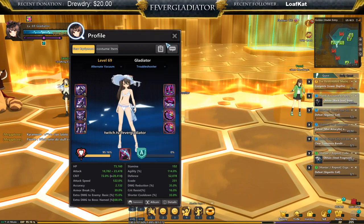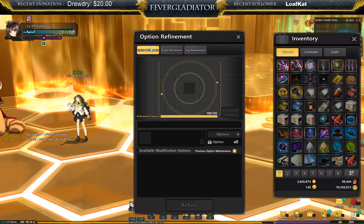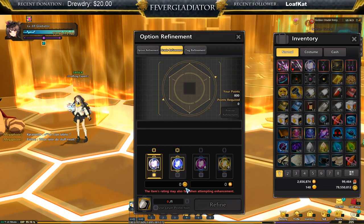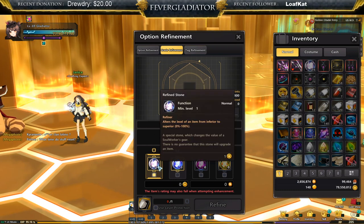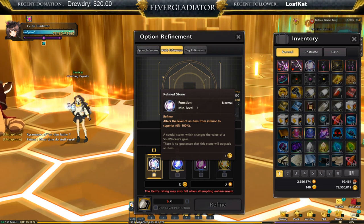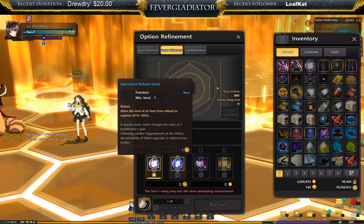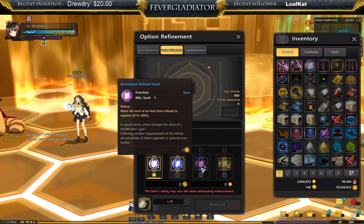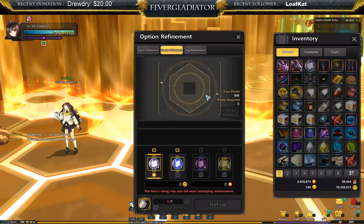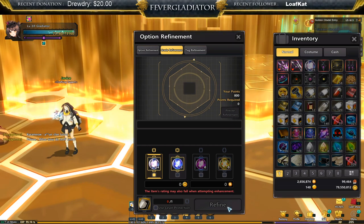Mine is 98.2 — I didn't just get extremely lucky crafting it. What you can actually do is go to Trisha, go to grade refinement, put your weapon in, and press refine. This uses refined stones. The basic refiner is a zero to 100 percent roll, the blue ones are 41 to 100 percent, and the purple ones are 61 to 100 percent. You can also see that up here I have points.